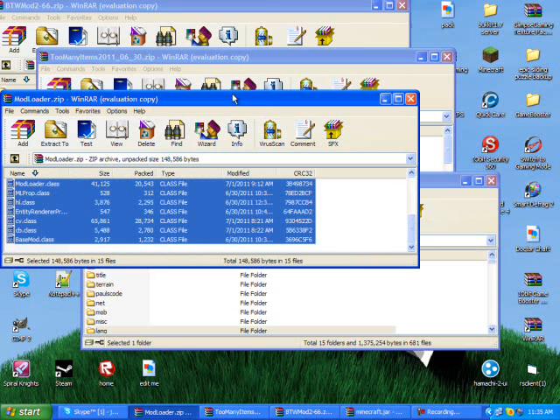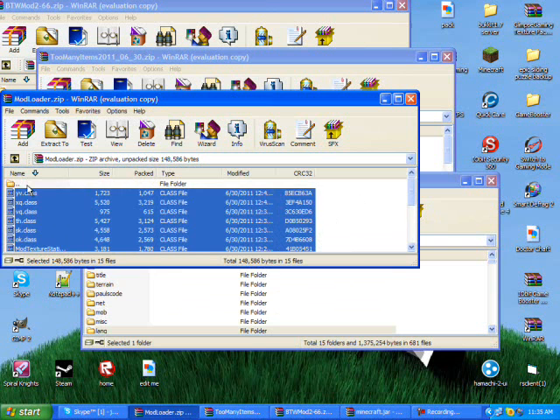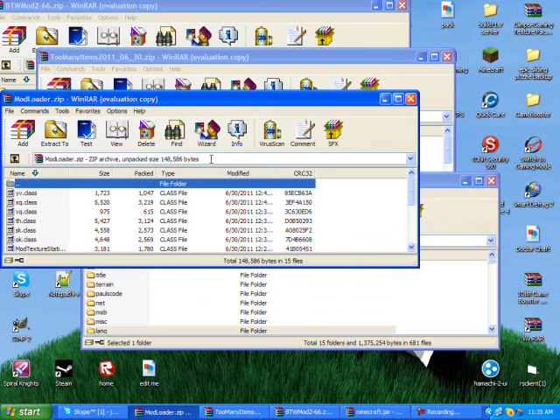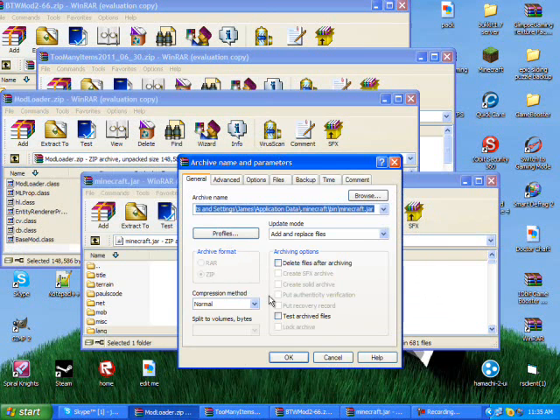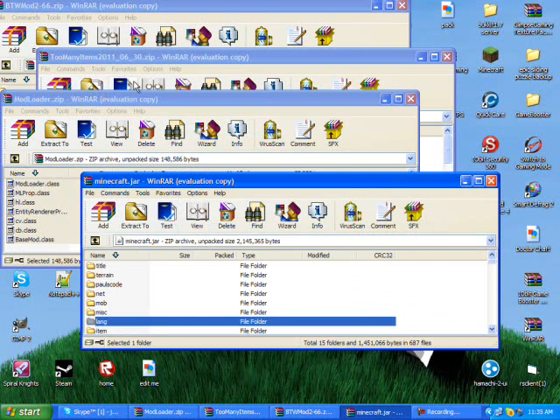So the first thing you do before you install Better Than Wolves mod is you gotta open up the ModLoader. Get all this stuff, open it up, highlight it all and just drag and drop. Simple as that. Boom, ModLoader's done.